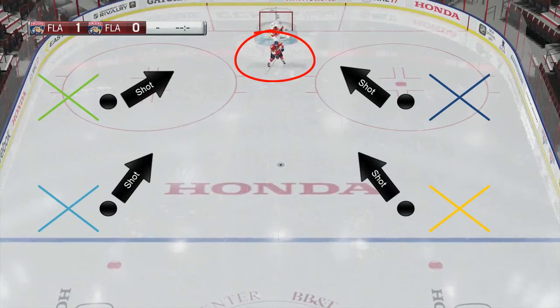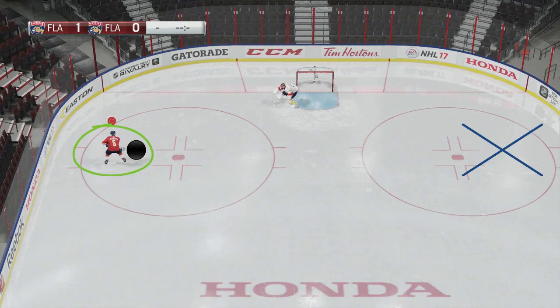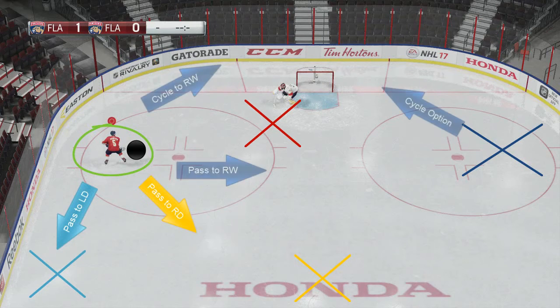The center takes the front of the net and just creates havoc for the other team — creating screens for your teammates, one-timers, wrist shots, and putting yourself in position for deflections. You stay in front of the goalie no matter where the puck is. The wingers have identical roles on opposite sides — it's all about options: you can cycle high, cycle low, throw the puck on, or step in front.